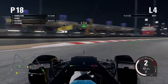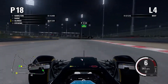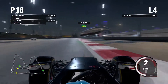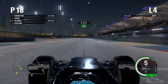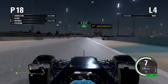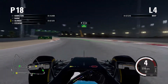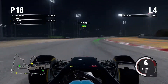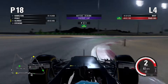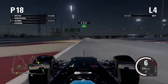This is the notorious turn nine — extremely difficult to get right. Once you do though, you can gain literally one or two tenths of a second just on that corner. You can either do the line I just did, or you can do the much wider line. The line I did will get you around the corner faster but it'll be slightly slower coming up to turn 12.